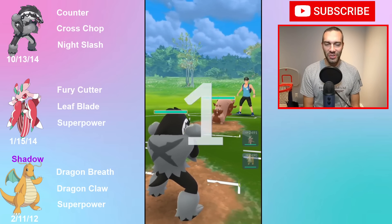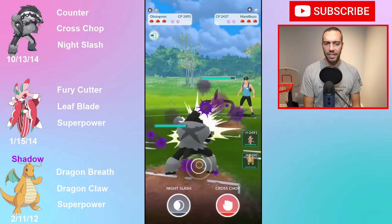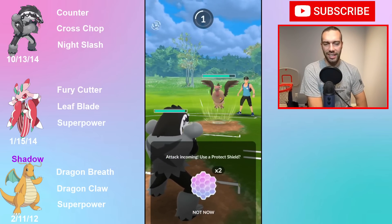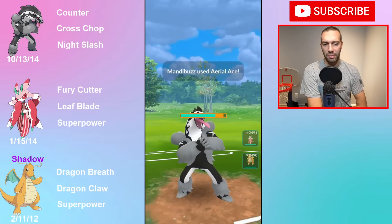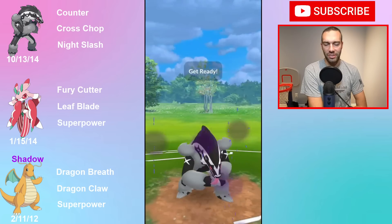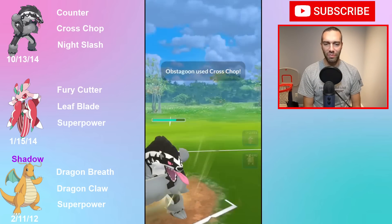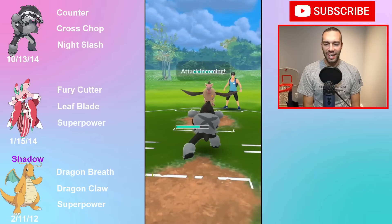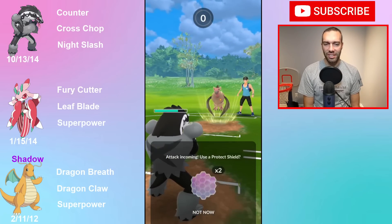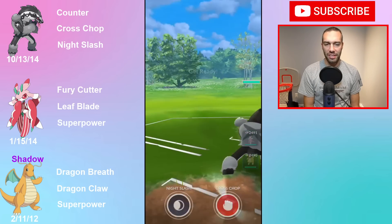Obstagoon into Greedent - a good lead matchup. Mandibuzz comes in and I'm just staying in this matchup. Aerial Ace is a terrible move, so it's going to out-bulk me but the Counters are at least doing neutral. This is a rough matchup but I think it's my best option - I really don't want to take all those Foul Plays on my Dragonite. I'd rather stay in knowing I can win this match and keep alignment.